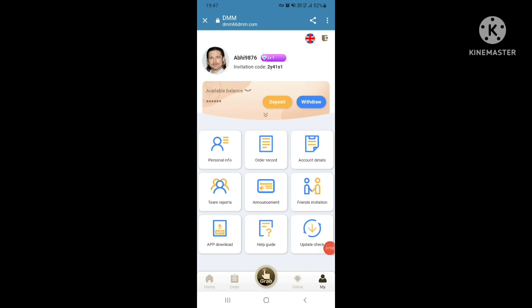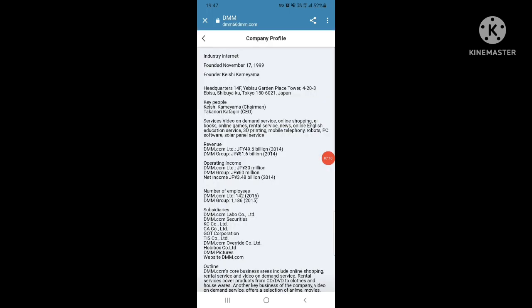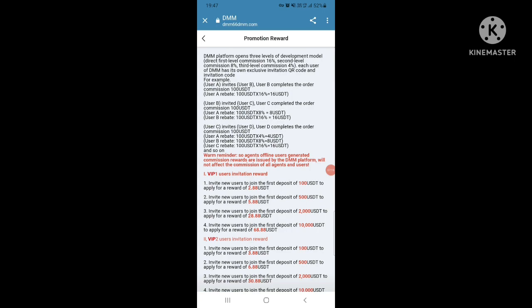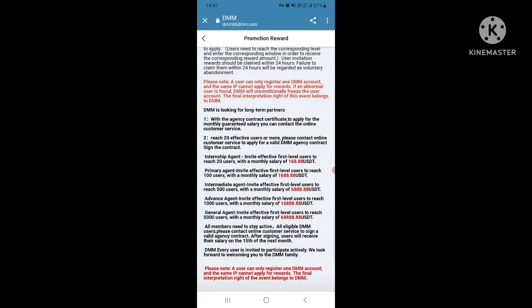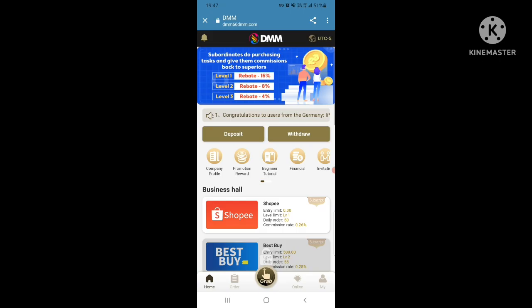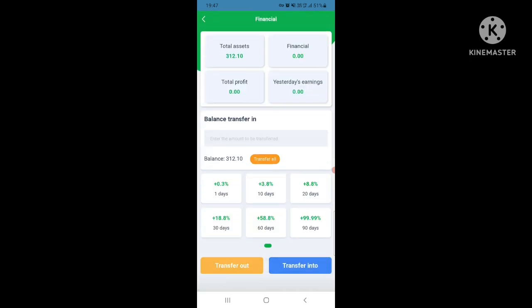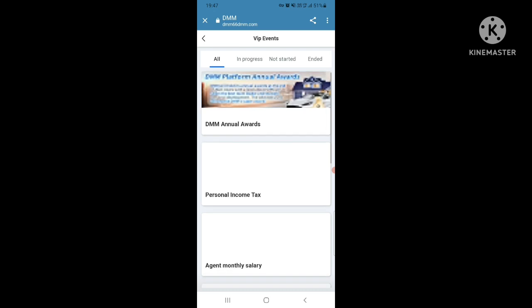There is also app download, help guide, and update check. This is the company profile — you can read about promotion rewards. There is a beginner tutorial. Under financial features: balance transfer, transfer out, transfer in, invitations, and VIP events.